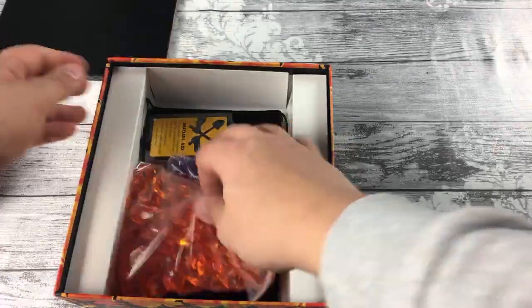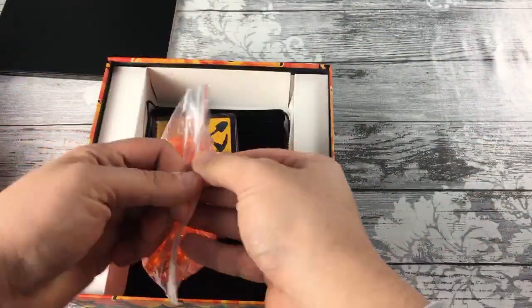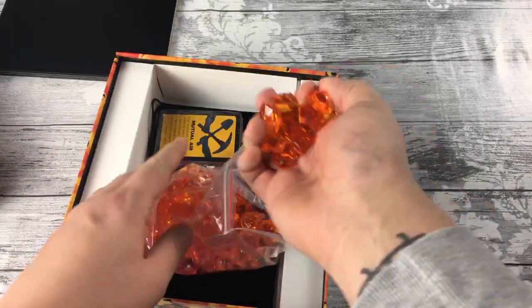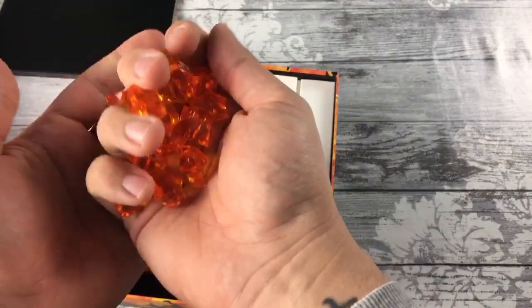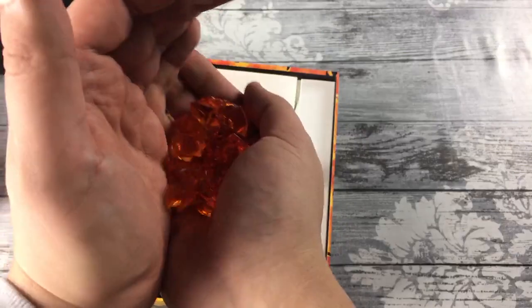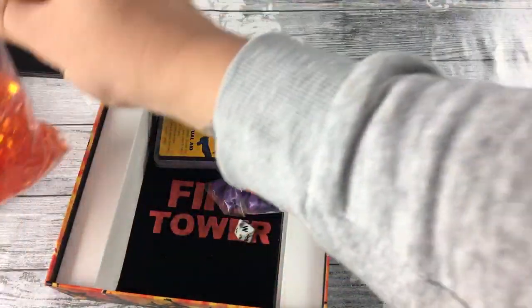We've got a plastic bag with a load of massive orange gems which act as your fire. There are loads of those and they go on the board. It looks really great as the fire spreads across the board — these make it look really good.